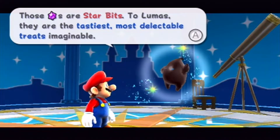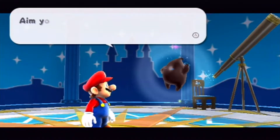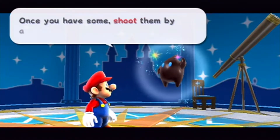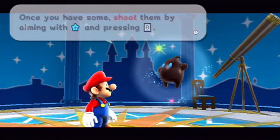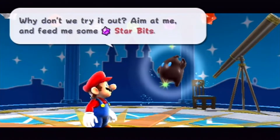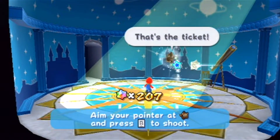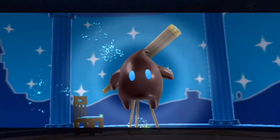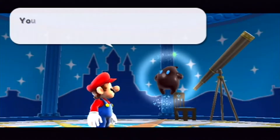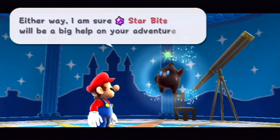Star bits — how am I supposed to pronounce that? To Lumas they're the tastiest, most delectable treats imaginable. Aim your pointer at the screen to pick them up; once you have some, shoot them by aiming the pointer and pressing B. You can also hold down the button to absolutely fill them up. You can also shoot them at enemies or feed them to a hungry Luma — either way, star bits will be a big help on your adventure.